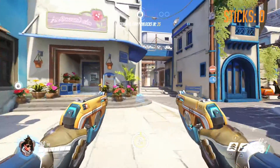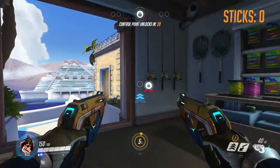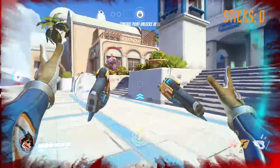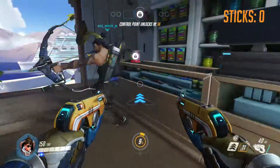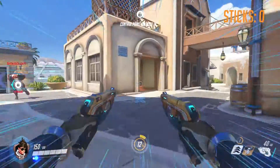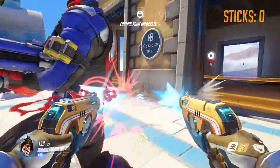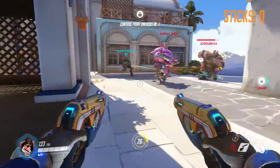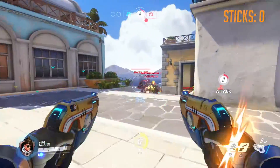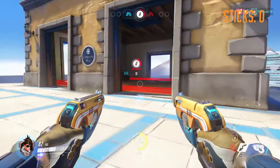Here we're doing the capture points, which is really my favorite game type for Tracer, and I'm just kind of getting ahead here. I kind of went head-on at the beginning — you see the enemy Tracer there. They shot me up a little bit. Used my recall early. Go after Soldier 76 here a little bit. They've got a Zenyatta, a D.Va. Do some damage to the D.Va. Just keep bouncing around.